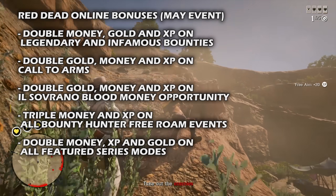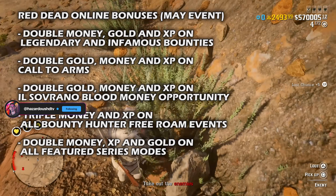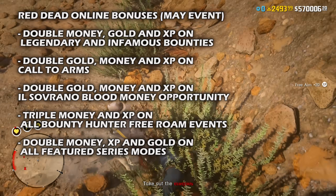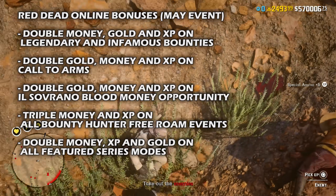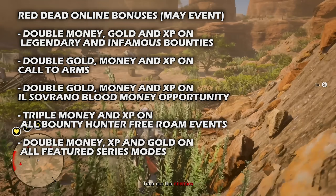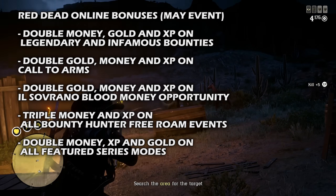Moving on to all of the bonuses: start your gaming session with the double gold, money, and XP on legendary bounties and infamous bounties — just start your grind with a top-tier bounty. Normally this would earn you around $175 in 12 minutes, however with double money you can now make over $350 in the same time. Additionally, spending 12 minutes on the mission will earn you 64 gold nuggets, which is really solid.